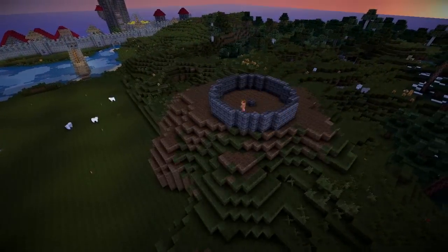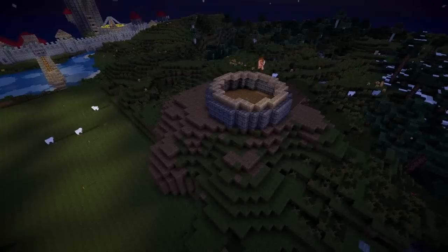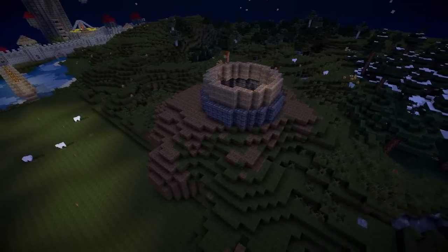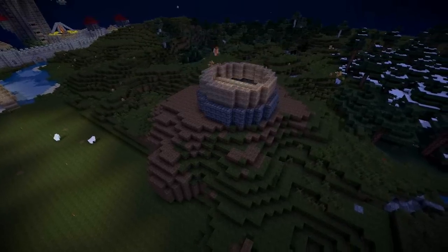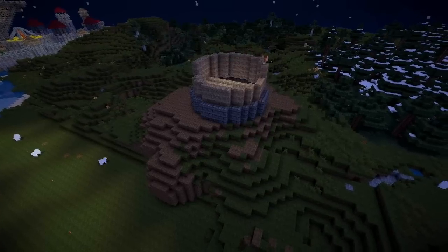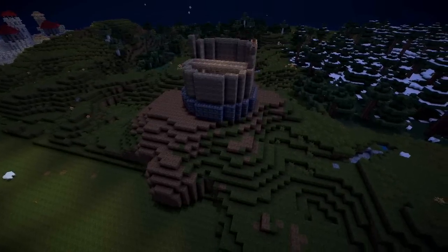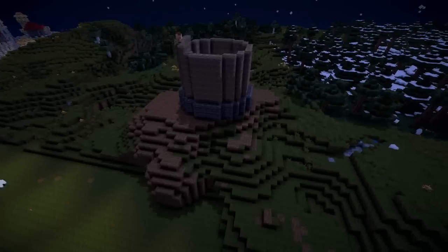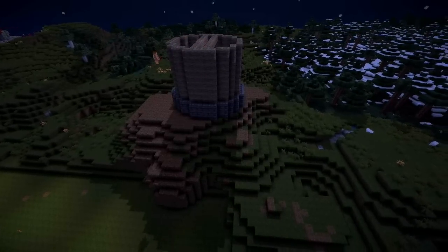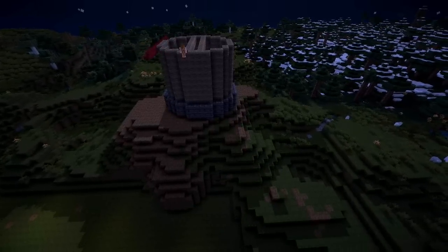I wanted the bottom layer of the windmill to be stone and the top two-thirds to be wood. So I used dark stone brick on the first layer, then made a circle one square smaller out of wood that would be built up to form the full height of the windmill. I was marking off the floors as I went, every four blocks, to keep a bit of consistency and scale in everything we build — that's very important when building a large project, maintaining that sense of scale. Once I'd gone up roughly two or three floors, I marked off the areas left and right.